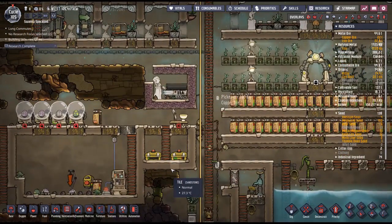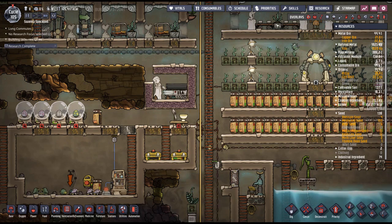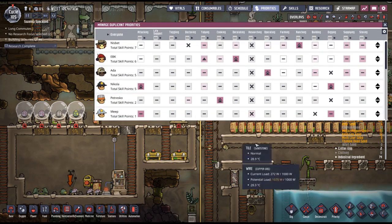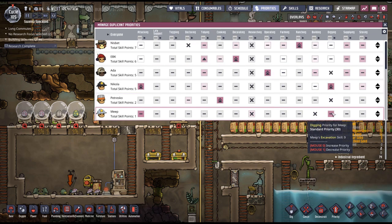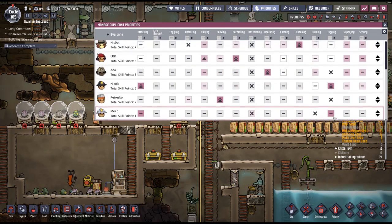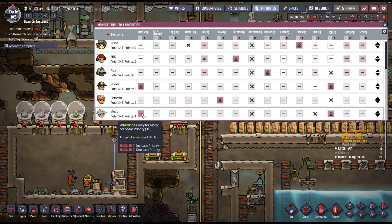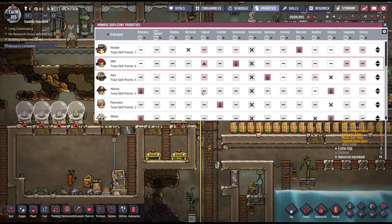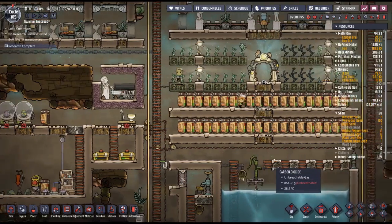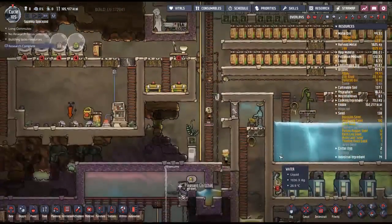We're going to have lots of very many foods. Priorities for Petresco — your cooking is very high priority. Are you a digger? Yes, you are a digger. Everybody can tidy a little bit. Let's see if Mr. Chef does his job.